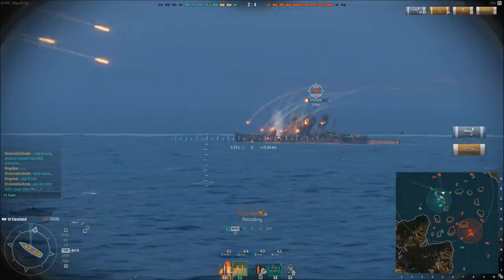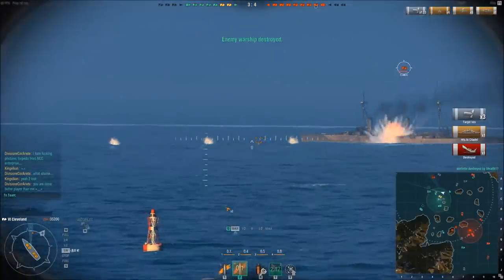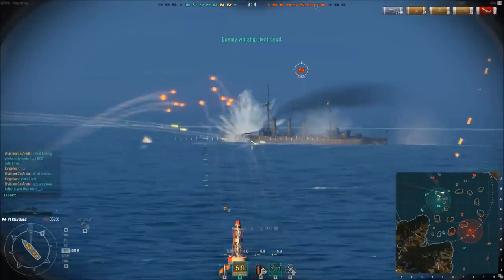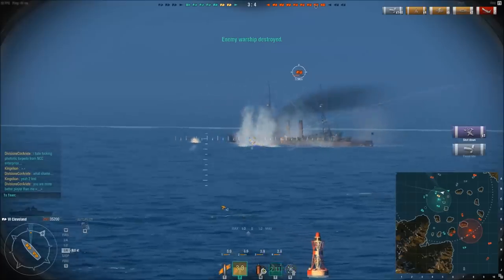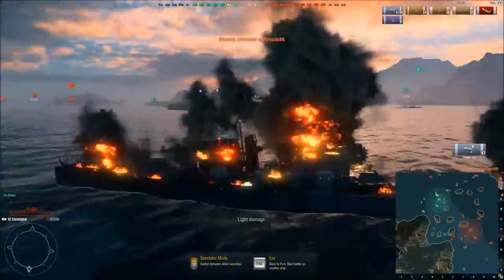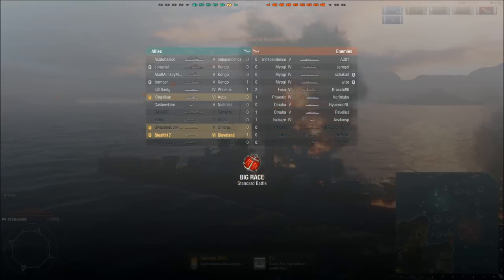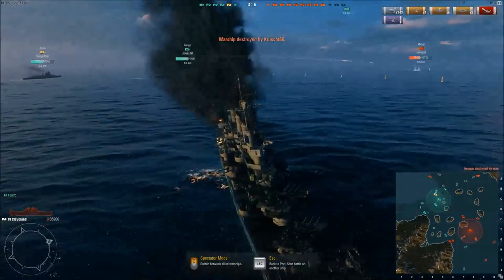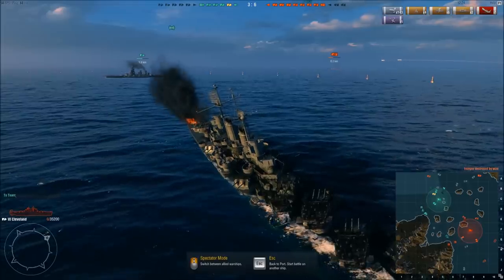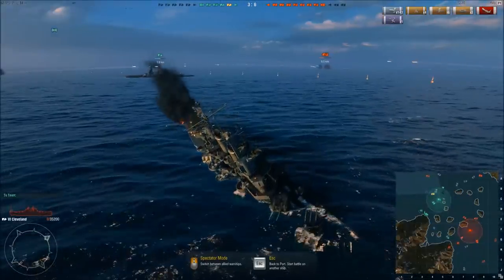I'm down to a little under 300 hit points. I managed to kill off the cruiser, which was almost full health. But I notice I'm very close to a battleship — the secondary guns with their 5km range could reach me. And I get taken out. It turned out it was the Fuso that got the job done, not the Myoki, but the Fuso on the other side of the map. So another Cleveland match done.